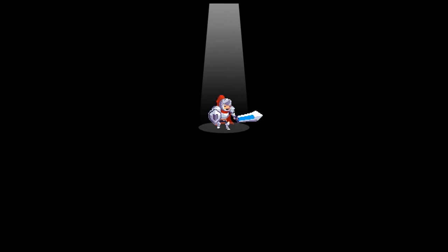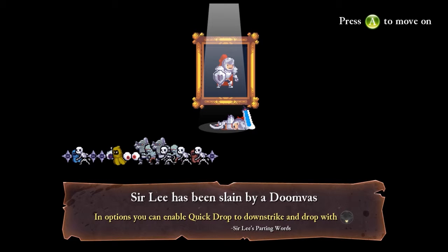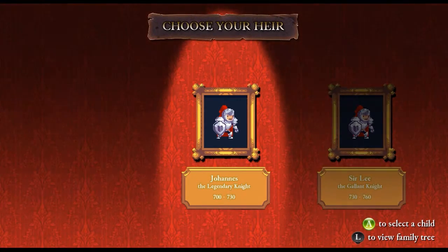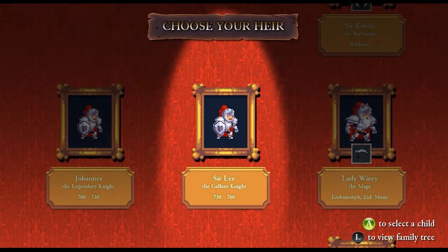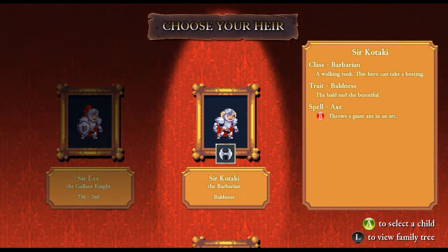Surly has been slain by a Doomvis. In options you can disable quick drops - it gives me a tip. And choose your heir. So this is where it gets good. As I come back here, this guy was a legendary knight - I guess this is the king. There's the guy we were just playing as, and now we get to pick one of three of his sons or daughters. The first one is Sir Kotaki - interesting name. He's a barbarian. Walking Tank - this hero can take a beating. I assume he has more health.